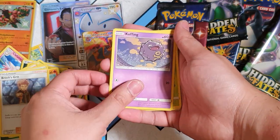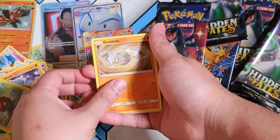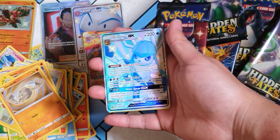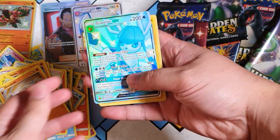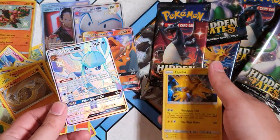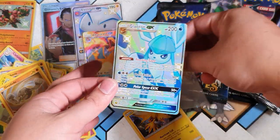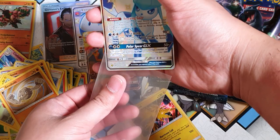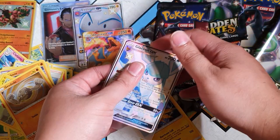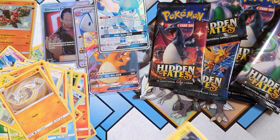Brock's Grit, Koffing, Paras, Cubone, Voltorb, Geodude... oh! A Glaceon GX shiny — there we go, another one in the bag! And a Zapdos holographic — holy moly guacamole! The shinies are coming! I don't think I have these shinies yet, so that's good — that's what I like to see, guys. I think I do have the Zapdos already, but whatever.